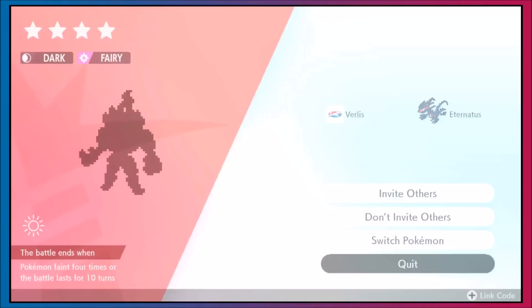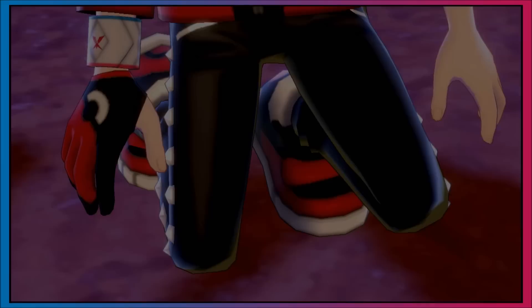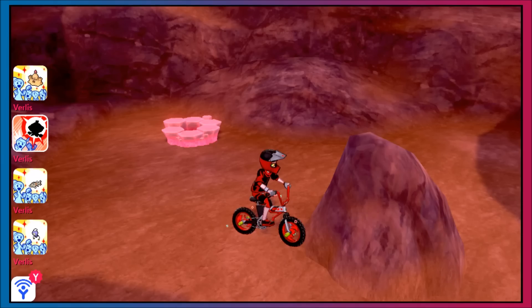We hit an event den, so we hop back over and now we see a three-star Driflim — that's a piece of Armorite in less than a minute. It does take a couple seconds to throw in the wishing piece and restart, but if you're really try-harding this, you can get a piece of Armorite every minute and a half, and if you're more relaxed about it, probably just under two minutes per piece.